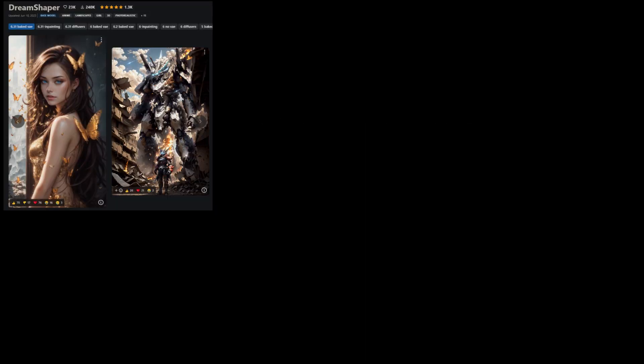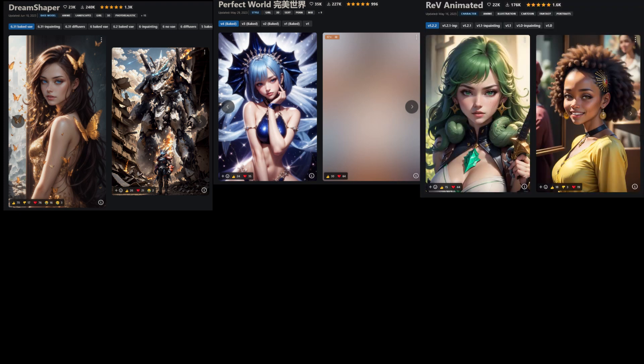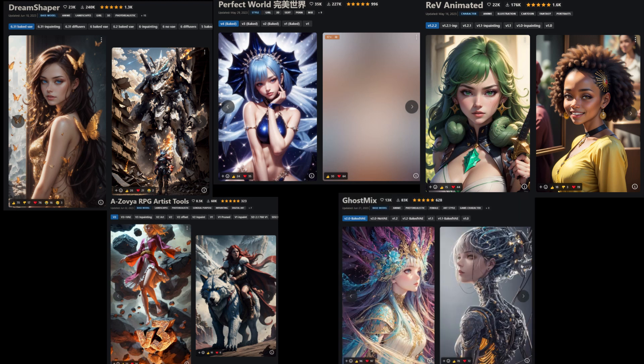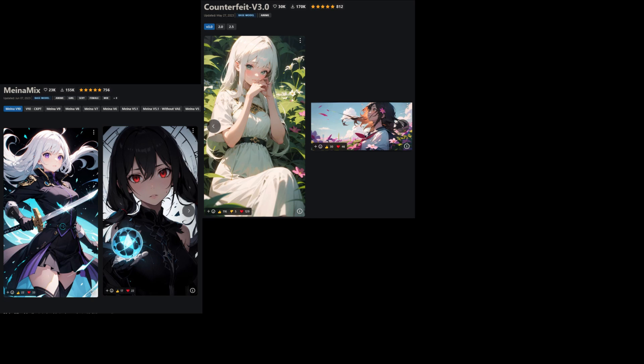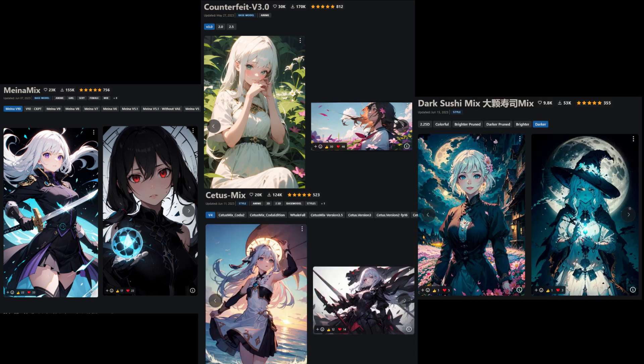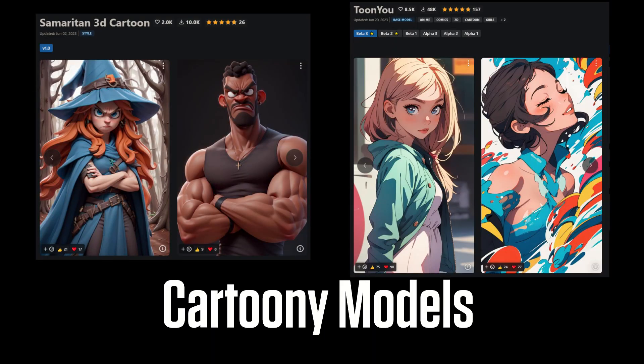For Realistic Leaning Stylized models, I have Dream Shaper 6.31, Perfect World version 4, Rev Animated version 1.2.2, AXAVIA RPG Artist Tools version 3, and Ghost Mix version 2. For Anime Leaning models, I tested Minimix version 10, Counterfeit version 3, Dark Sushi Mix Darker, and Cetus Mix version 4. And finally, for more cartoony styles, I tested Samaritan 3D and TuneU Beta 3.